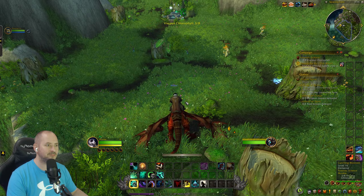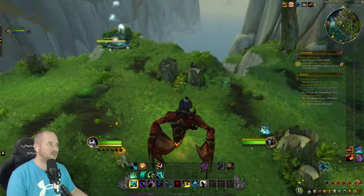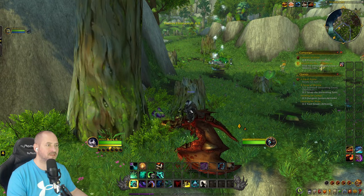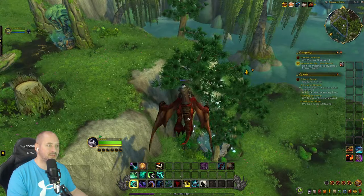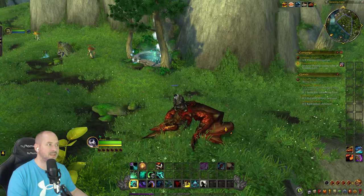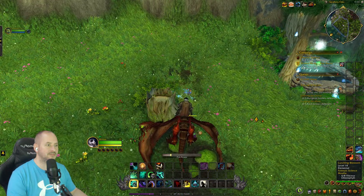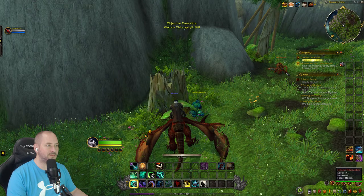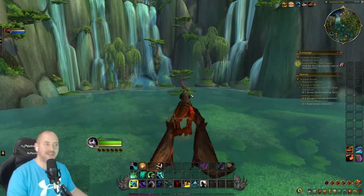Don't need to kill the elementals — just collecting. Found one. Still need four more after this one. They might also drop from killing things. Found more — three more needed. Two at once — grab them. Last one is over there. Now the missing supply crates quest at Serenity Falls — heading to the marked location.